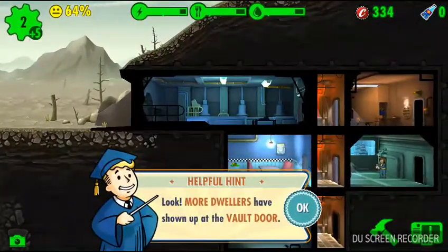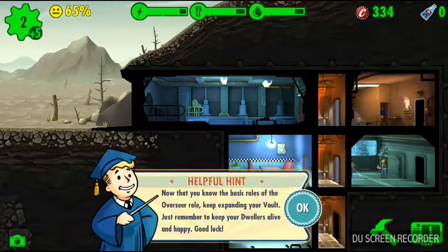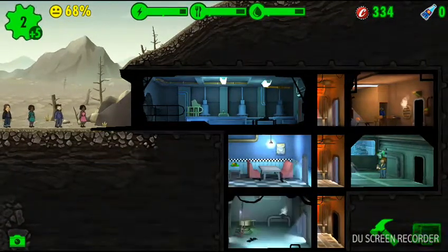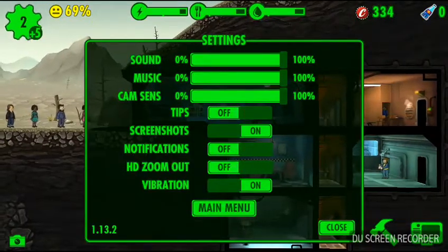Now we need more dwellers. Now that you know the basics of the overseer role, keep expanding your vault. Just remember to keep your dwellers alive and happy. Good luck. Let's go into here and turn off — oh wait, tips are already turned off. Lovely.